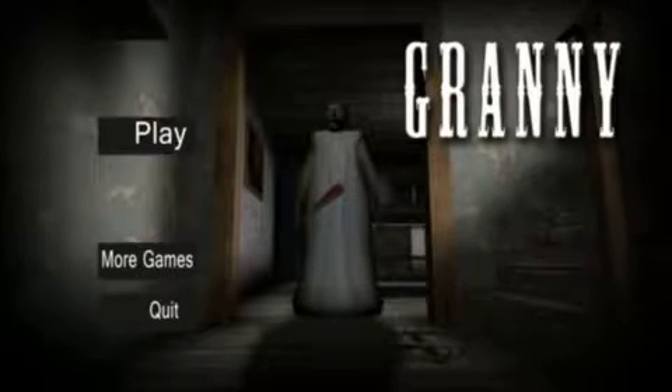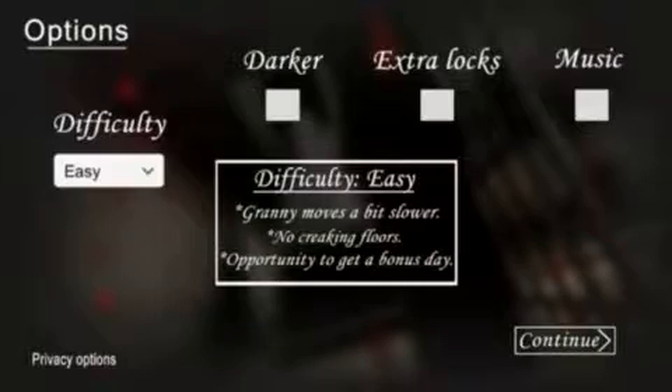So today I'll be playing Granny. I'm going to have it on easy because I want to show you what it's like on easy. Then I might go up to the other modes. But on easy, if you're doing too good on unlocking the door, she will add an extra lock. So let's just get into this.